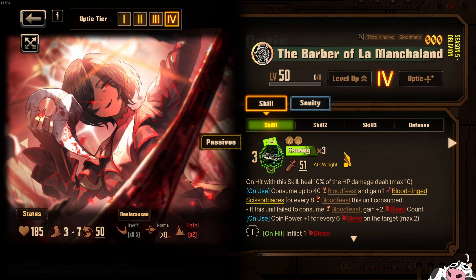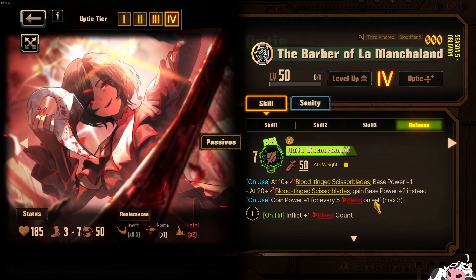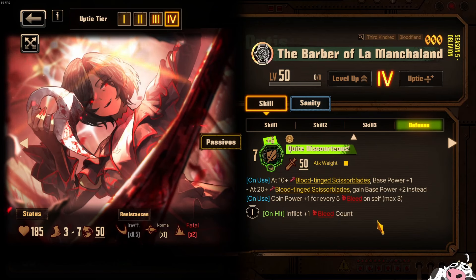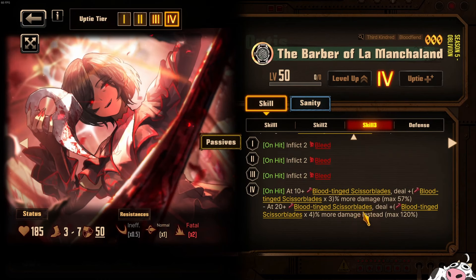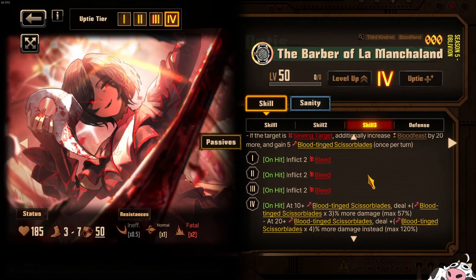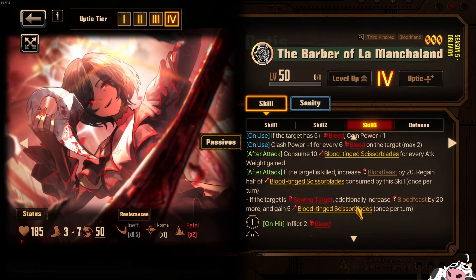Moving on to the Barber of La Mancha Land — Otis. She is also an enjoyer of bleed but doesn't do bleed herself very well. The issue is her plus 1 bleed count is too little, and the defense is also plus 1 bleed count — too little. She cannot be the savior of bleed because she doesn't apply enough bleed count for bleed to actually do anything. However, she does benefit very well from bleed. If you have no bleed in your team, this character is essentially useless — it takes so long for her to get the stacks.